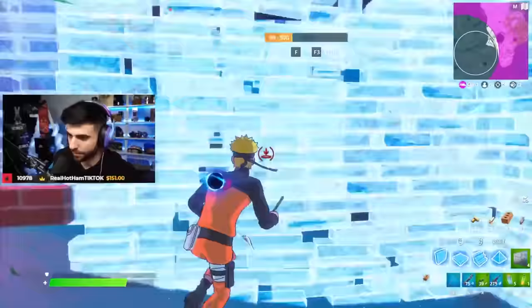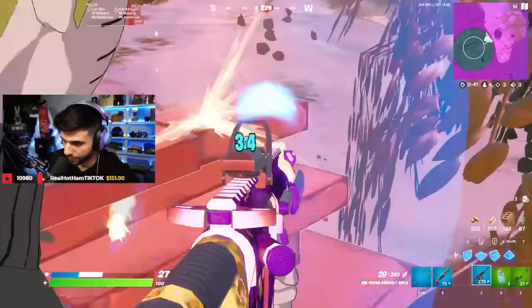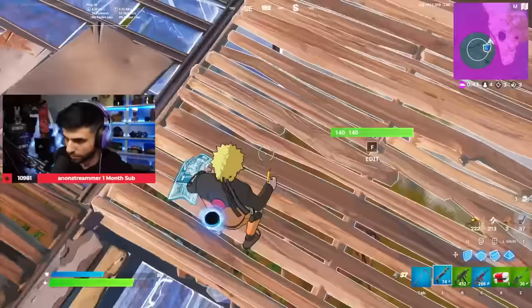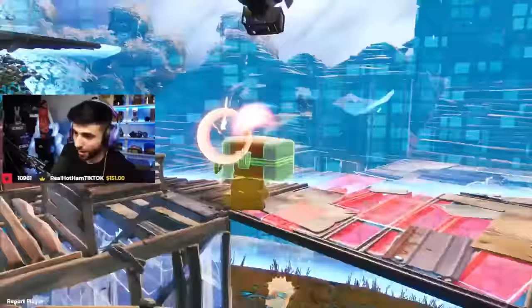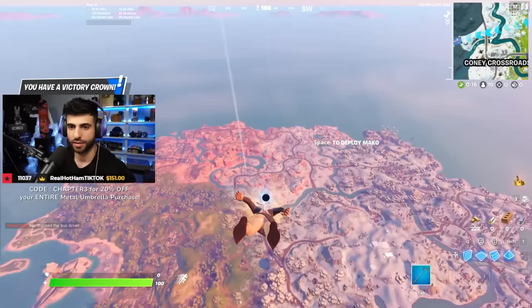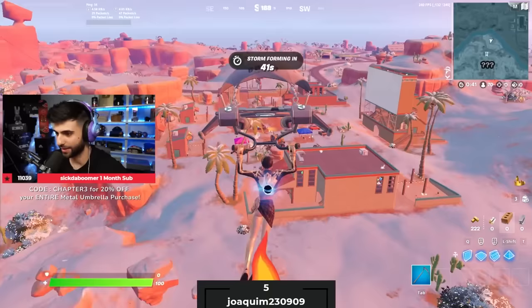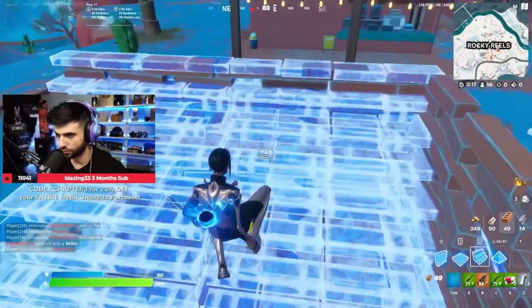I'm dead. We fried. It's a Renegade Raider — I did not hear him. You have a victory crown — win the match with it to score a crowned Victory Royale. Why do I have a victory crown? I didn't win last game. Risky is still here. Got the gold Stinger SMG. The SMG feels pretty decent.